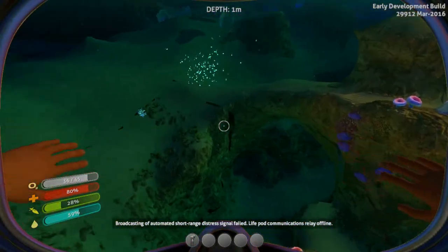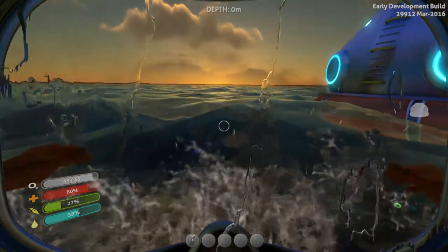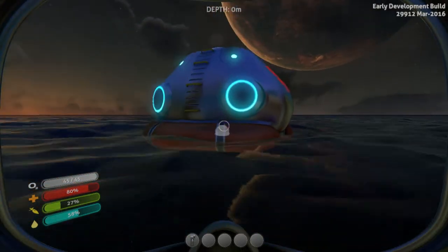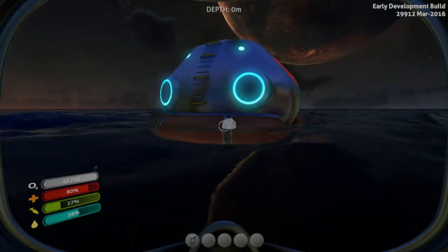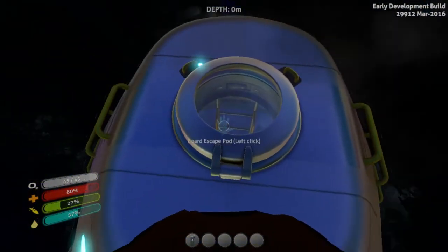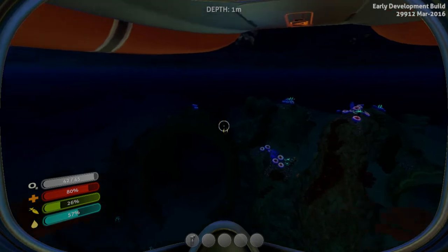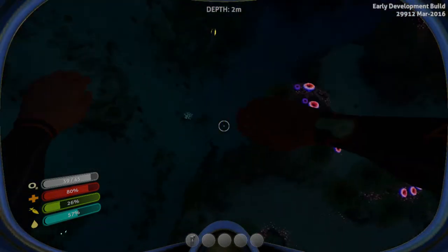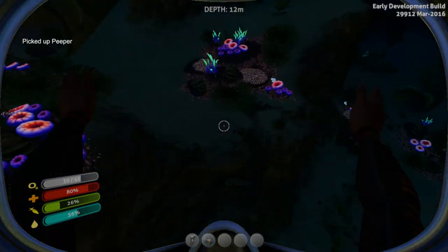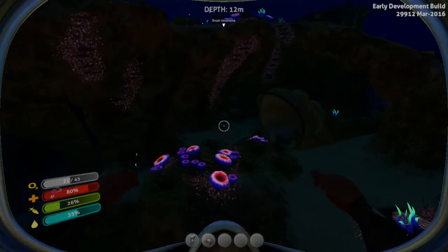Left-click the escape pod hatch to get out. It's a lot safer here now than before. Your oxygen doesn't deplete above water, and there's a beacon on the escape pod so if you swim away, you'll know which direction to head back. You can also enter the hatch from the top by left-clicking to climb on down, but I always find it easier to use the bottom one.